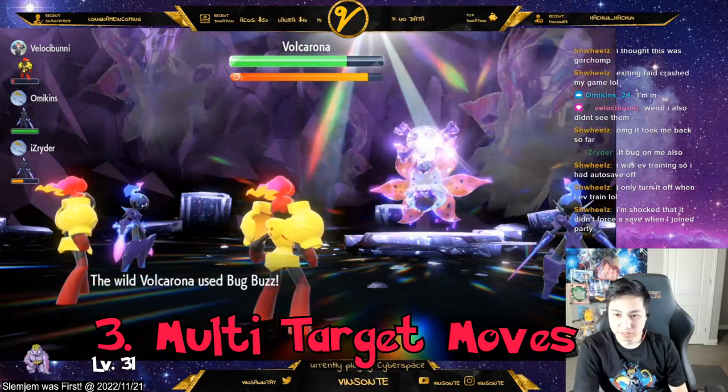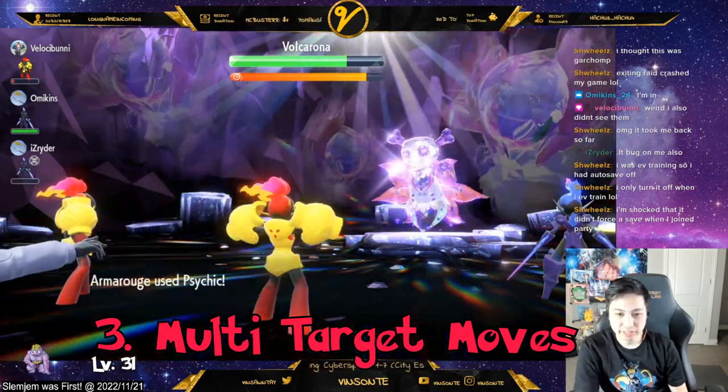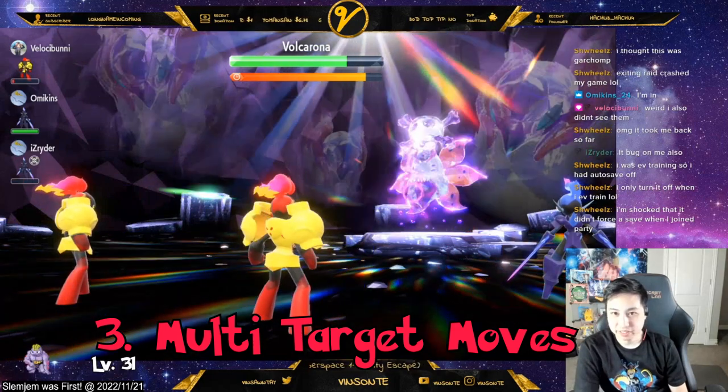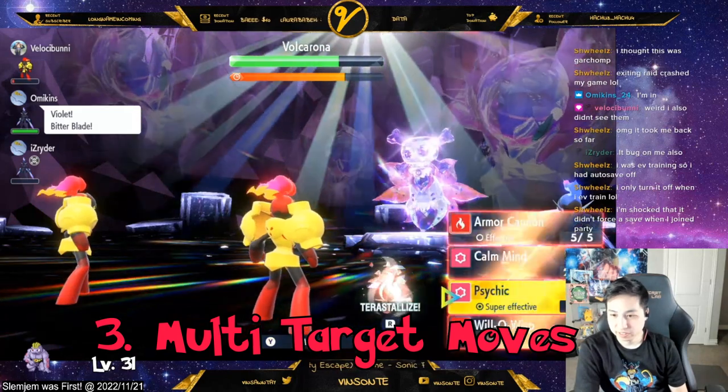Number three, multi-target moves like Earthquake, Lava Plume, and Petal Blizzard cannot hit your allies. So it's pretty much like a 1v1 battle — the moves don't actually hit your allies. You can just Earthquake as much as you want.